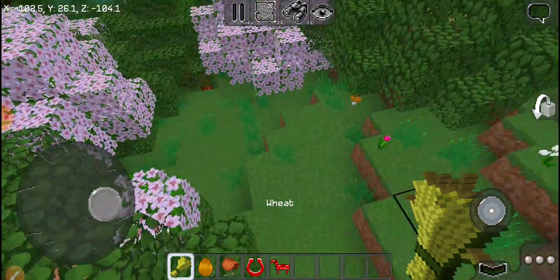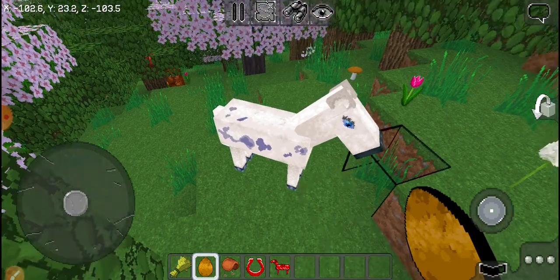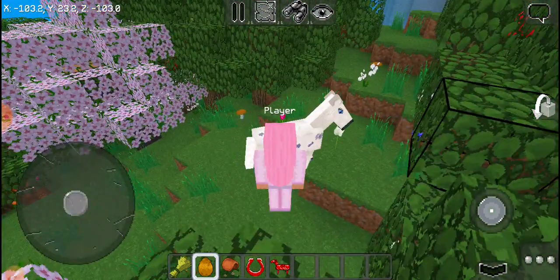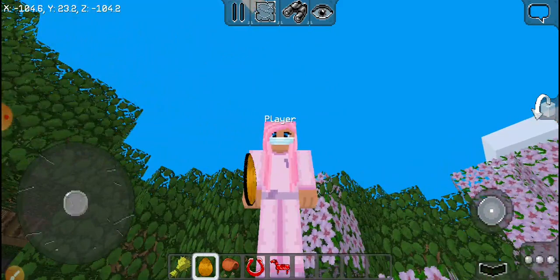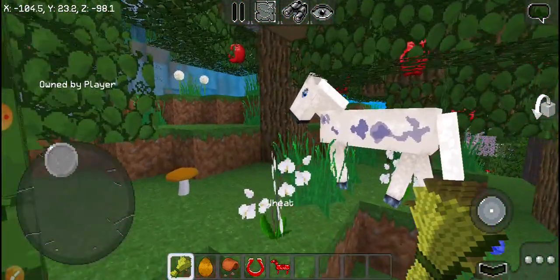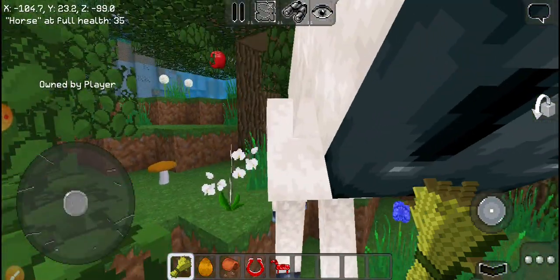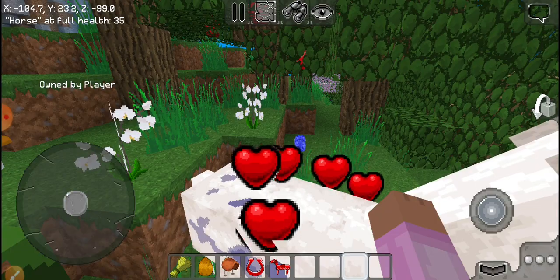First of all, you need to spawn a horse over here. Then feed him wheat — you need to feed him wheat till he blows up hearts.